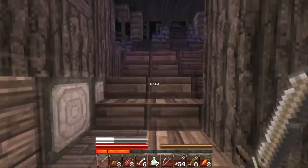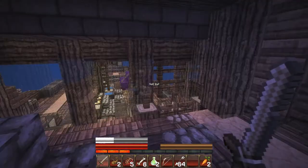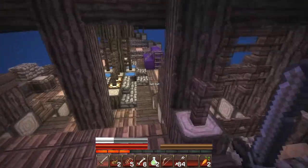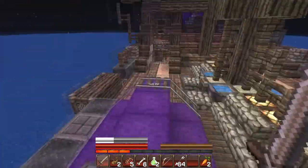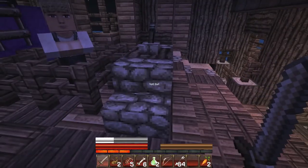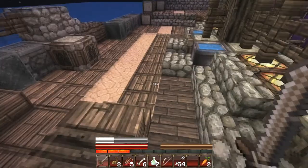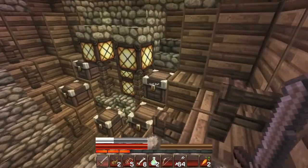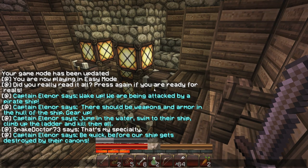Getting pounded by this big pirate ship — fantastic. Let's get up here. Let me trade some rotten flesh, might as well. Let's get some more steaks. Obviously it's a plank at the front there. Let's take that lever and see what awaits us. Jump in the water and swim to the ship. Kill them all — it'll be the first of many deaths, I'm sure.